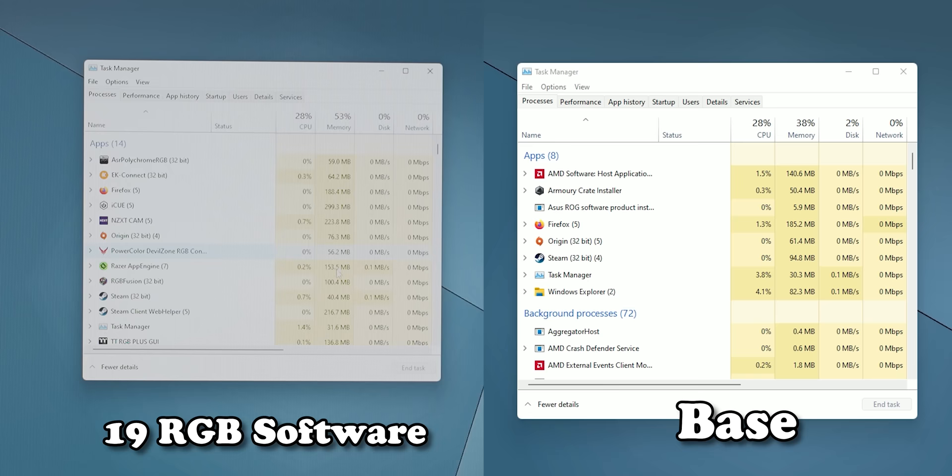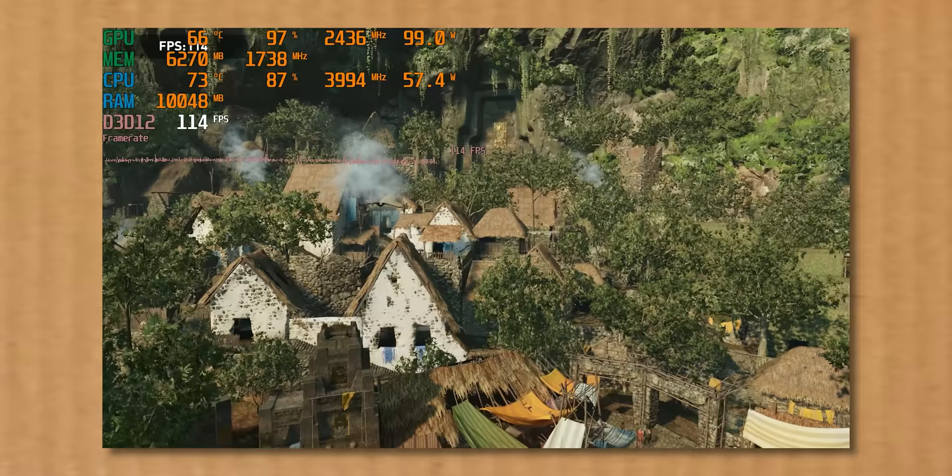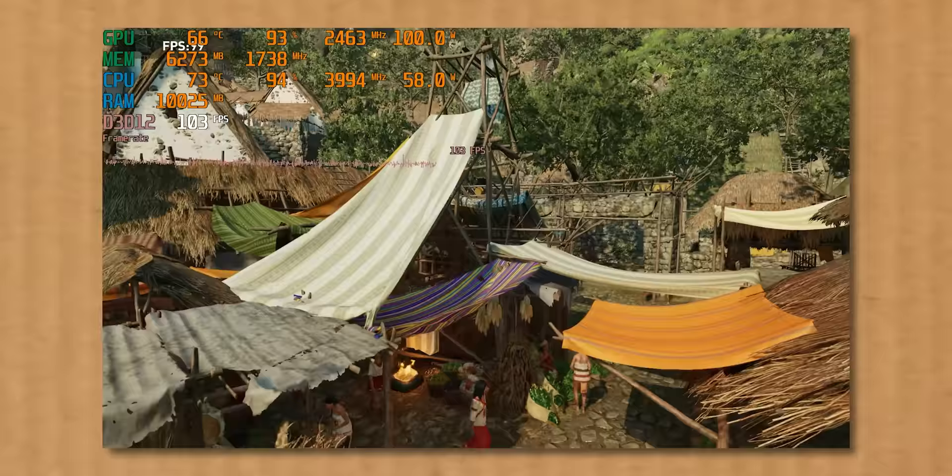I've finally gotten to the point where I've downloaded every bit of RGB software I could think of. So I'm gonna restart the system and then do the benchmarks to see how much a butt-ton of RGB software affects gaming performance. The taskbar has already gotten pretty full, and we're already sitting at 53% memory utilization — and we haven't even started gaming yet. Despite having 19 different pieces of RGB software running in the background, the system didn't seem to be behaving that differently, and we did lose a bit of performance. So let's move on to the next step.